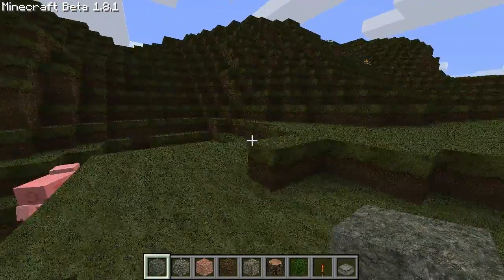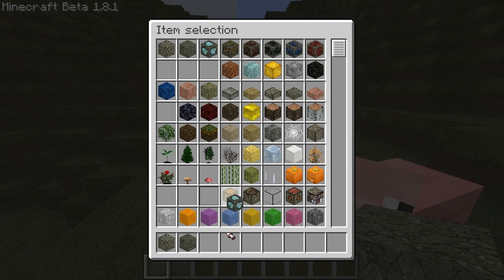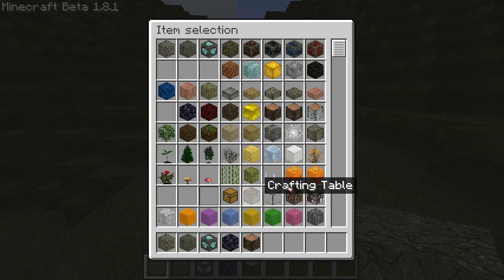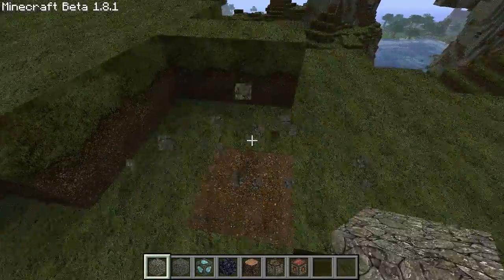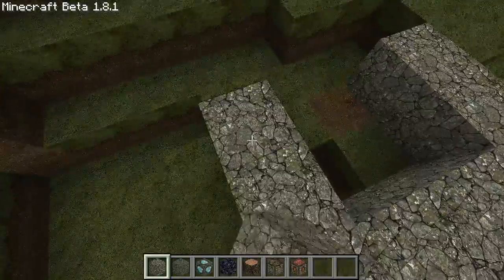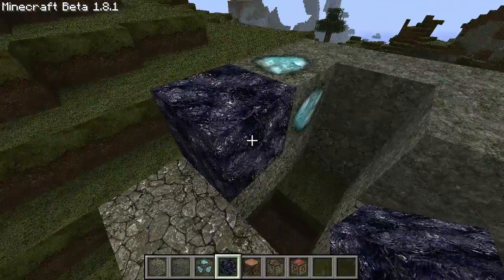Alright, cobblestone, regular stone, some diamond ore, obsidian, some wood, a crafting table, TNT. So here's what cobble looks like - it actually looks like cobble, isn't that crazy? I'm in creative so everything breaks with one hit. Cobble looks awesome.